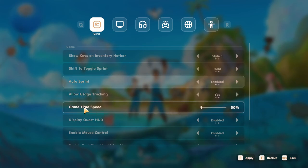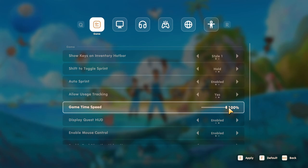The next thing I want to show you is the game time speed. It defaults at 100%, which is the shortest day cycle. When I'm starting a game like this, I want the maximum time I can have in a day to explore, collect things, and do some of the quests. If it goes by really quickly I don't get a lot done. So I'm going to bump this all the way down to 50% to give me the maximum amount of time in a day to complete the things I want to get done.